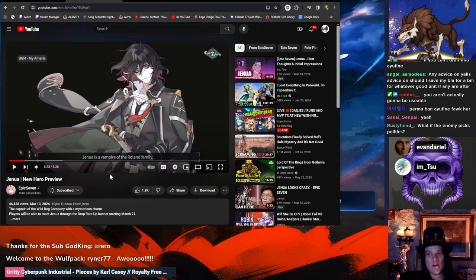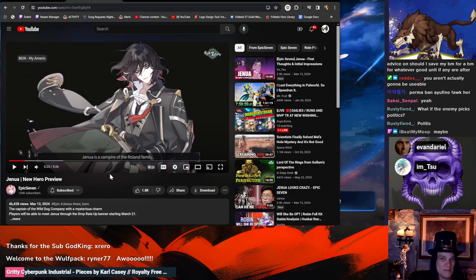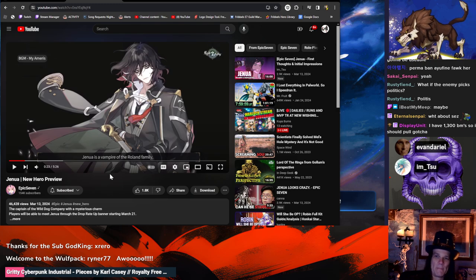My advice: this banner is three weeks long — give it at least a week if not two. Let the whales test the hell out of it, let people make reaction videos and first-use videos, then make follow-up videos saying whether they were right or wrong, and make an informed decision. Unless you have impulse control issues — pull away, because even if he's bad he'll get buffed later. No five-star unit is released bad and stays bad — they always get buffed eventually.